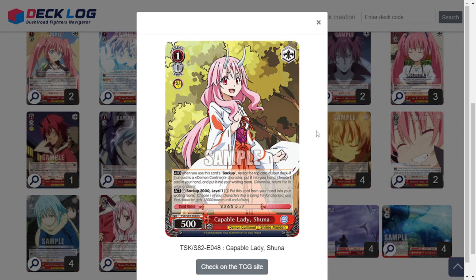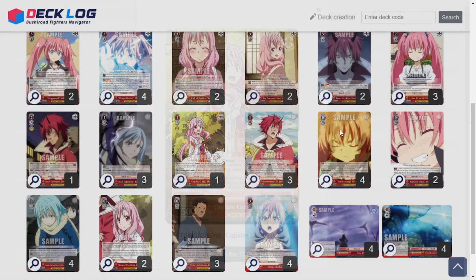I had two copies of this but dropped it to one: Capable Lady Shuna — a 1/1, 2k backup. When you use this card's backup, reveal the top card of your deck; if it's a Demon Continent, put it in your hand and then discard one card. A little hand filtering.